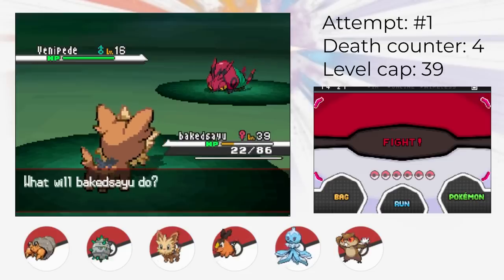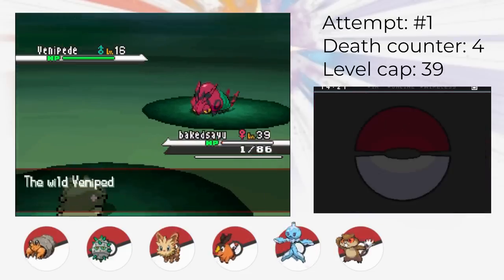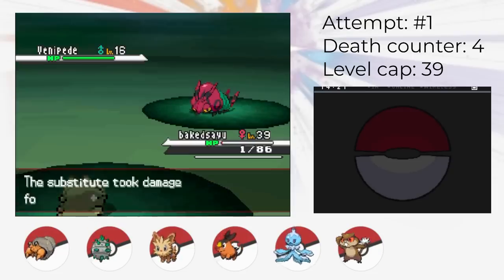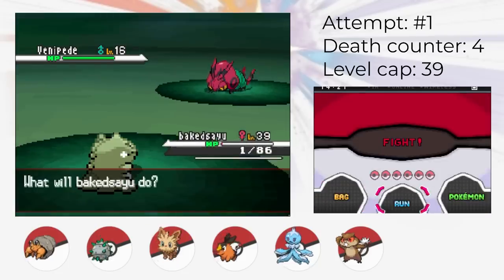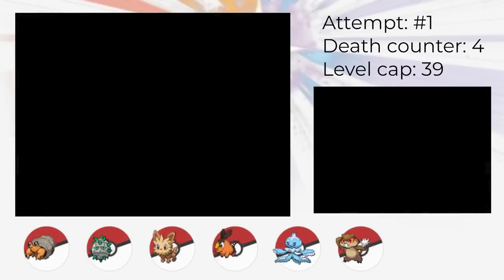You might've noticed: how did we get Lillipup to 1HP? We got Lillipup to 1HP by using Substitute and running away 4 times versus wild Pokemon. We had to find a workaround because in Generation 5, you don't take poison damage while walking around, so it's harder to intentionally reach 1HP.